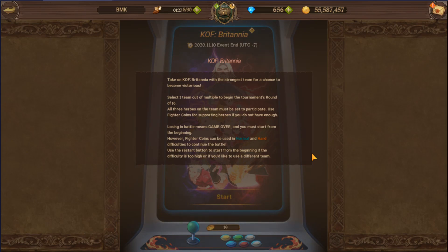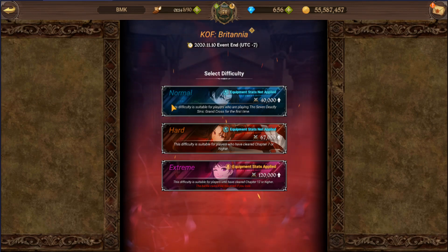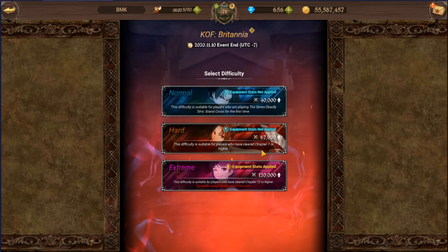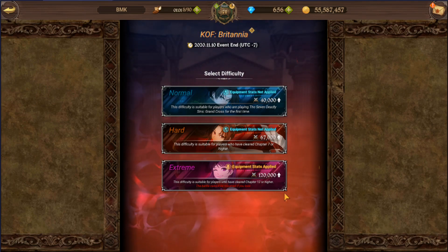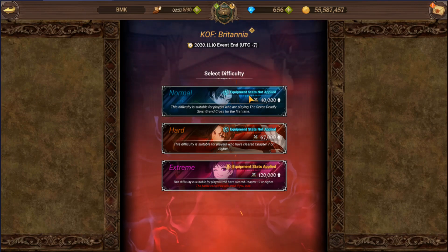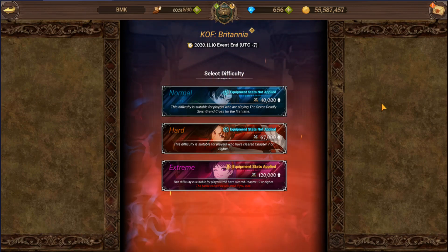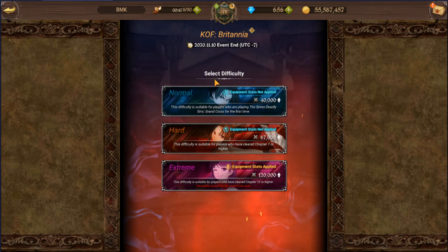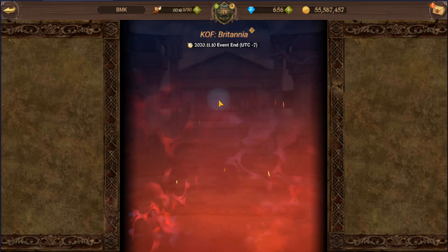In normal and hard, you can use battle coins to continue. There are three difficulties: normal, hard, and extreme. Normal is suitable for new players, hard for players who have cleared chapter seven or higher, and extreme for players who have completed chapter twelve. Normal and hard have no equipment stats applied — your equipment is useless there — but in extreme, equipment stats do apply, so keep that in mind.